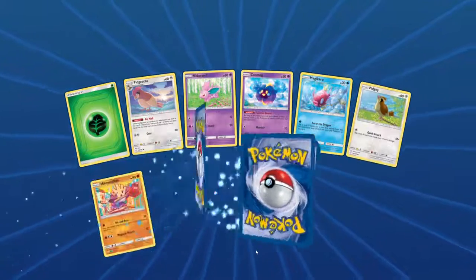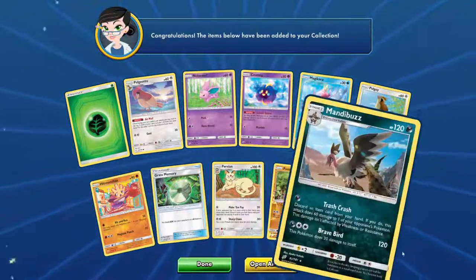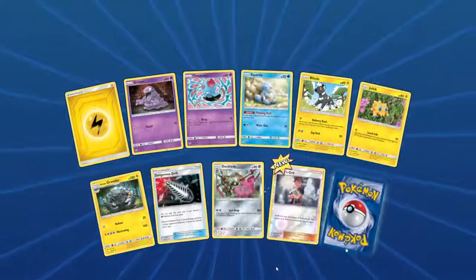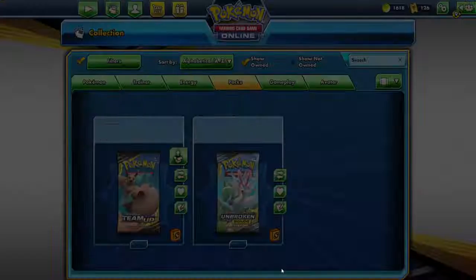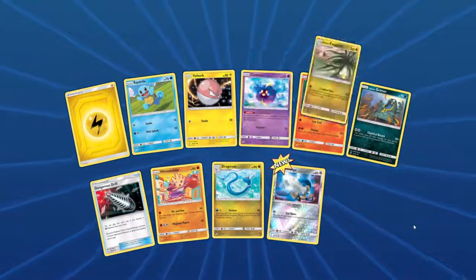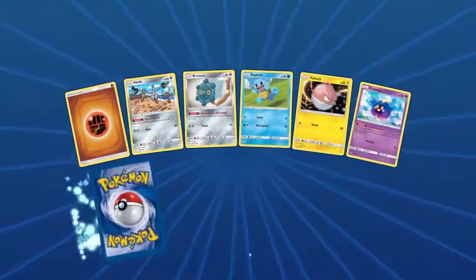I only need a few more cards and I'll have this set complete, I think. It feels like I opened up loads of Team Up, but I probably haven't — because of the Dragonite, I haven't even got that. I obviously haven't got a lot of these. I noticed the Burning Shadows — I definitely got loads of that.